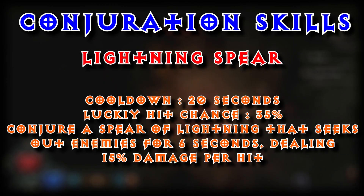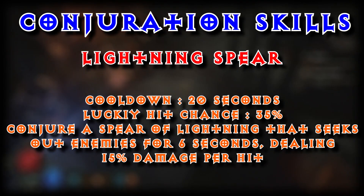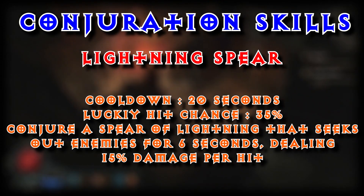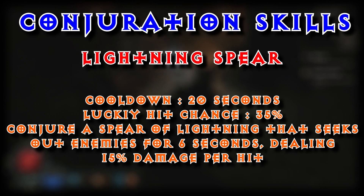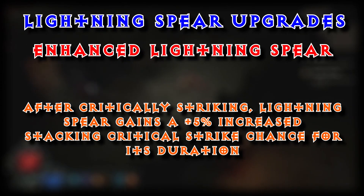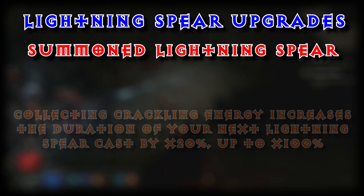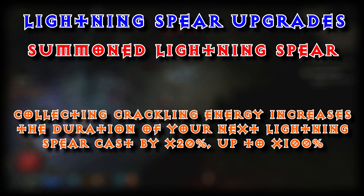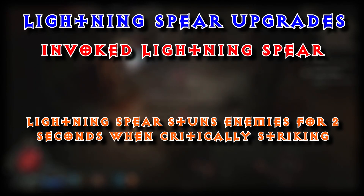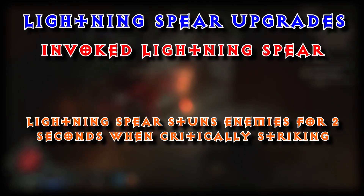Under our Conjuration, we are going to go with Lightning Spear. Cooldown 20 seconds. Lucky hit chance 35%. Conjure a Spear of Lightning that seeks out enemies for 6 seconds, dealing 15% damage per hit. Upgrade options: Enhanced Lightning Spear — after critically striking, Lightning Spear gains plus 5 stacking critical strike chance for its duration. Summoned Lightning Spear — collecting Crackling Energy increases the damage of your next Lightning Spear cast by times 20%, up to 100%. And Invoke Lightning Spear — Lightning Spear stuns enemies for 2 seconds while critically striking.